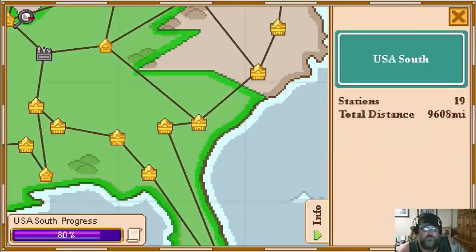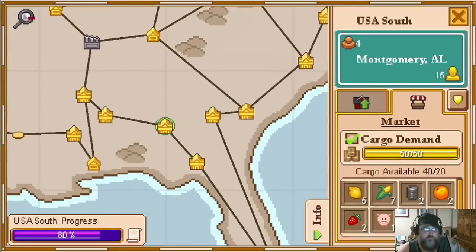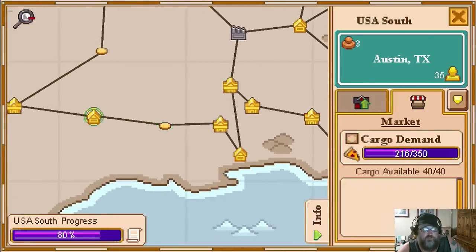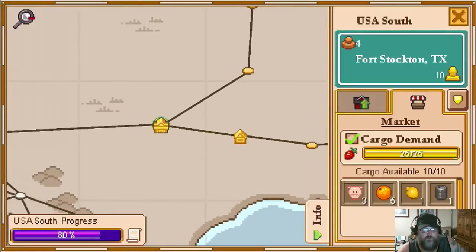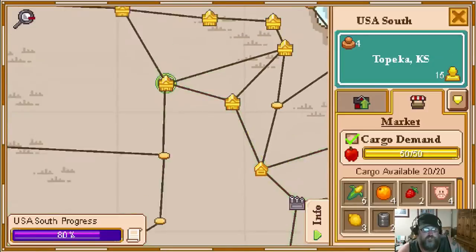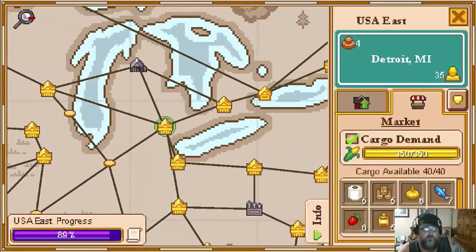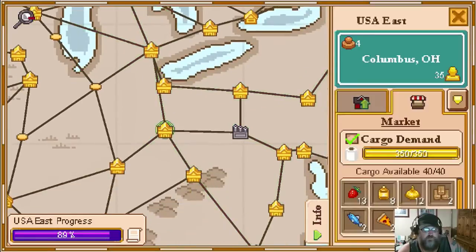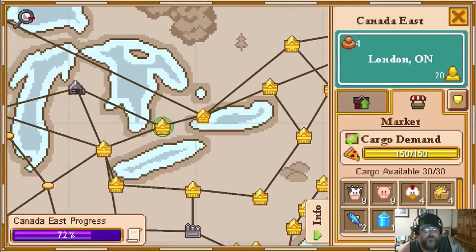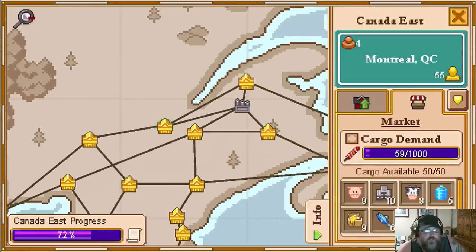In USA East they don't even sell chickens, and in USA South you still don't see a lot of chickens or barbecue. There's one barbecue spot, and you pick up a few through USA South. For chickens you've got to get back up into USA East - and actually the Canadians are stealing all the chickens. I've got to come through Canada and buy them all and take them down into New York to sell them. That's how you take care of the regions.